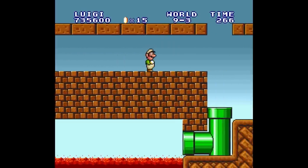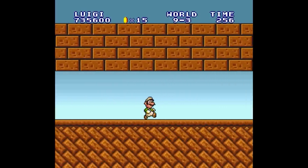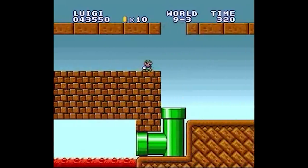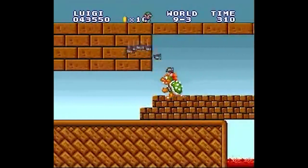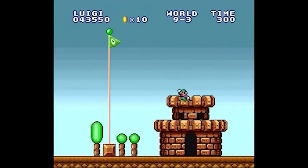The worst castle level of this title is World 9-3, only because it's a very bland experience involving a fight against Bowser's forgotten brother. What makes it even worse is that you can actually avoid this Koopa altogether by just walking on top of the ceiling, which is either done on purpose or is just lazy level design.